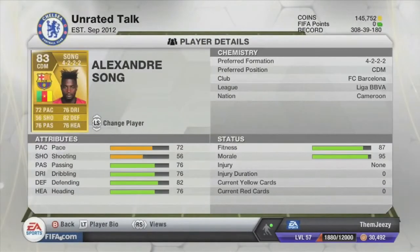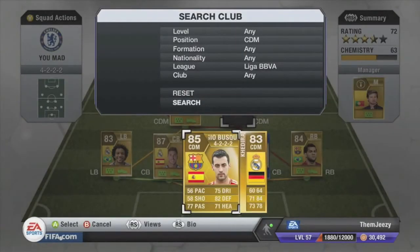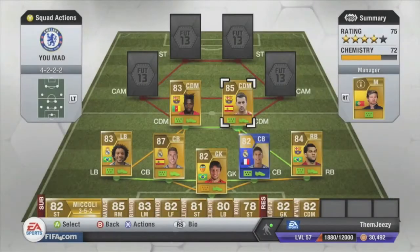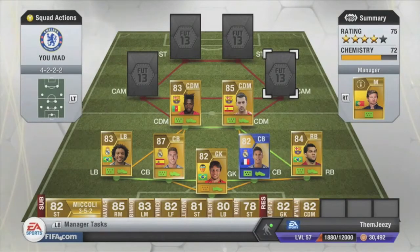For the first CDM it is Song. He is not really favored in ultimate team squads, but he is very overpowered — he has 72 pace with amazing defending stats, so he is the guy for you in a Liga BBVA squad. For the second CDM it is Sergio Busquets, the tactician, to set my players up and defend at the same time. He is a very good player and has a lot of potential in the coming years.